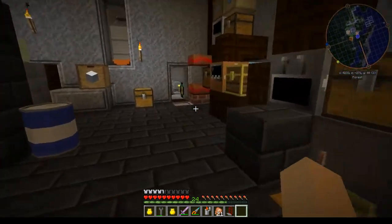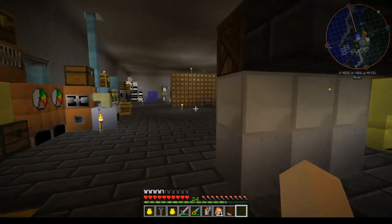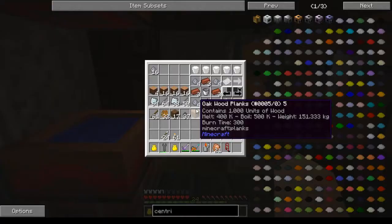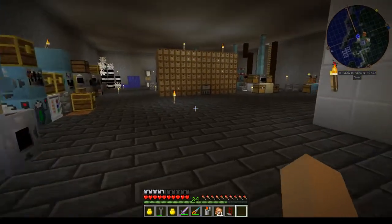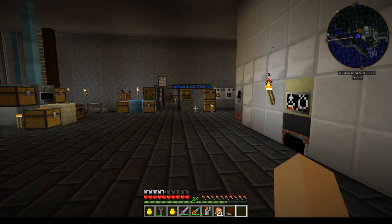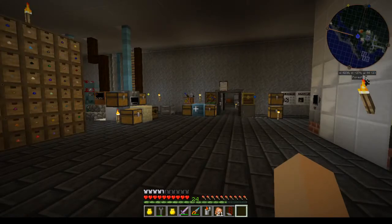First thing: there was an exploit with blaze rods via crucible molds — apparently you can pour blaze rods. That's been fixed. Fire bricks not sinking — I tried this out and they're still not sinking. You have to refresh to see it; they're still showing up as ghost blocks. So I need to see if I can get with Greg and figure out what it's doing, why it didn't fix properly.